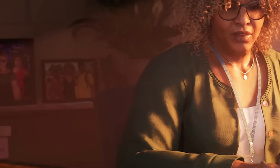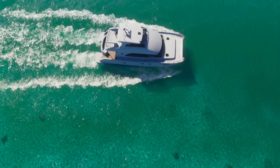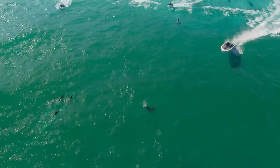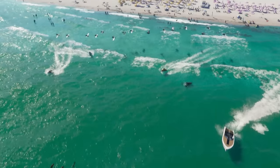Next up, we see the first of many animals making their debut in GTA 6. The first is a sea turtle — it's kind of hard to see, but if you take a closer look in the water, you can spot one. We can also see dolphins and sharks making their return to Grand Theft Auto 6.